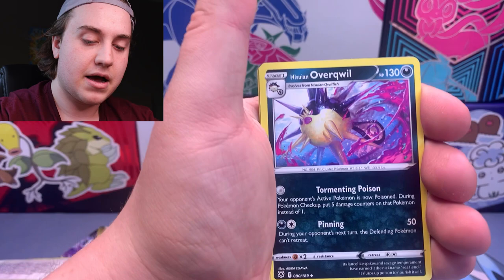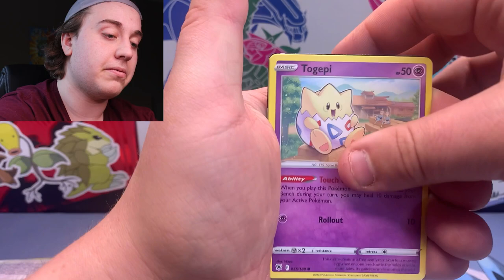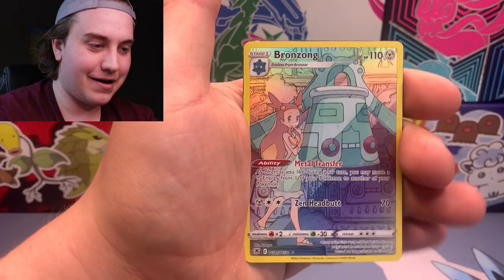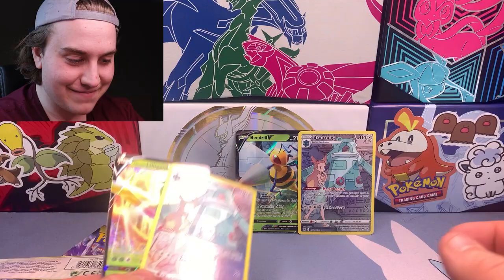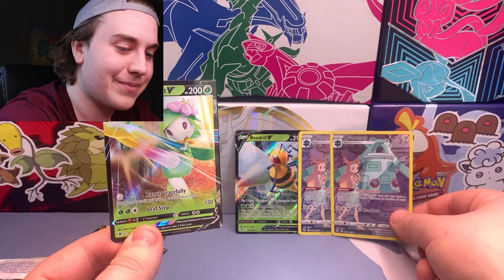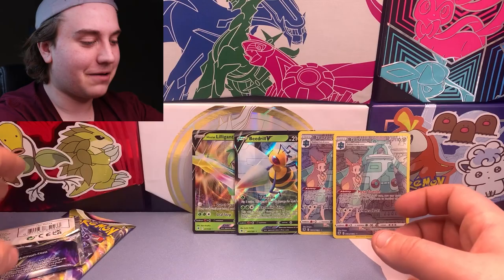Next pack — I'm trying to think of other cards I still need from Astral Radiance. A lot from the Trainer Gallery; I want the Garchomp card from this set specifically. And is that another Bronzong? Interesting — another grass-type V and then another Bronzong out of the Trainer Gallery. I think this is the first time in a video I've pulled two of the exact same non-common card — and it was a double banger pack as well.